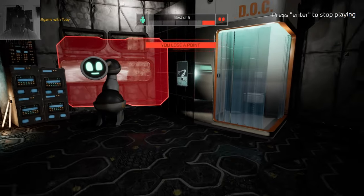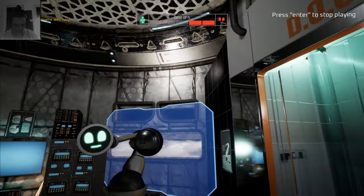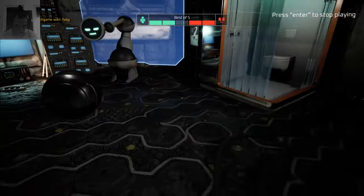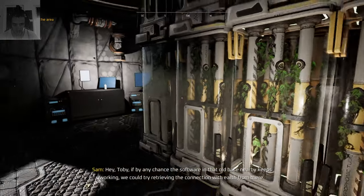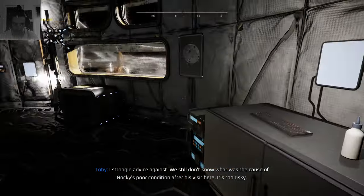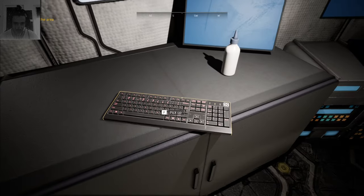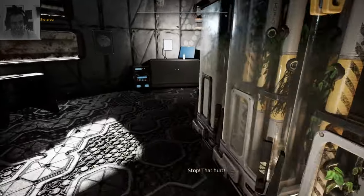We can play ball — oh success! You're gonna lose Sam. That's actually really cool. Tiebreaker! Sam, if by any chance the software in that old base nearby keeps working, we could try retrieving the connection with Earth from there. Toby strongly advises against it — we still don't know what caused Rocky's poor condition after his visit. Ben has his 13th birthday. Stop, that hurt — oh, the game is good!